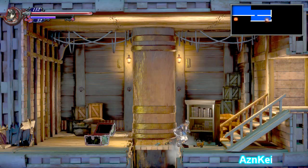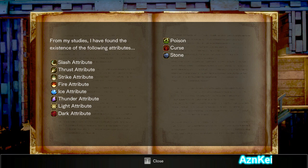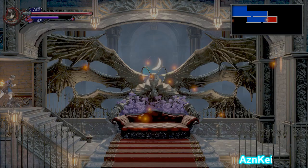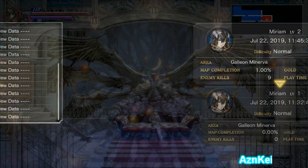There's a bookshelf I can interact with. From my studies, I have found the following damage attributes: slash, rust, strike, fire, ice, thunder, light, dark, poison, curse, stone. This is basically the list of status effects you can get in this game. Found a save spot — going to save the game. Let's move on and explore further.